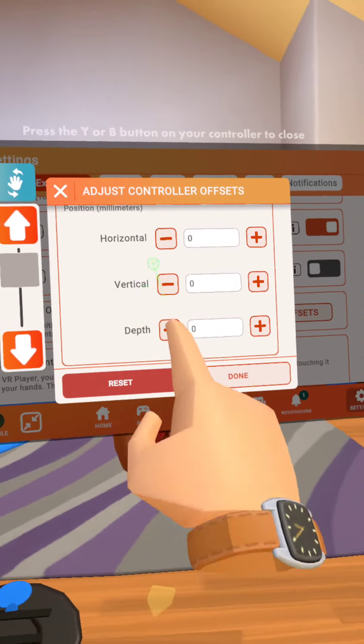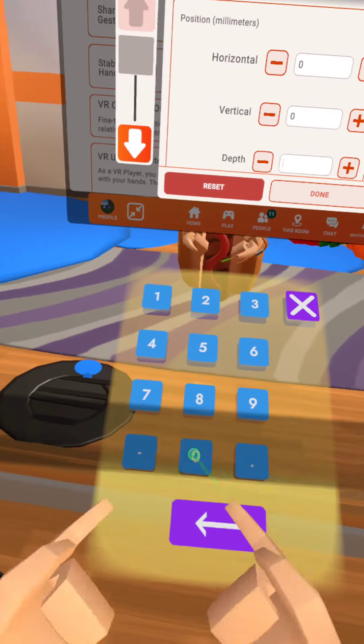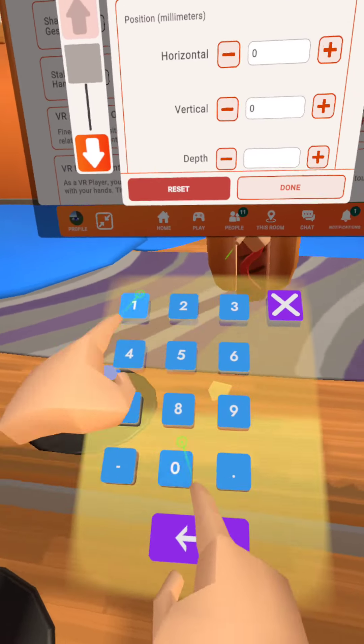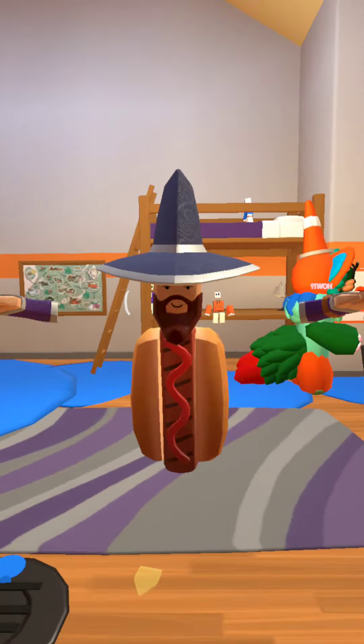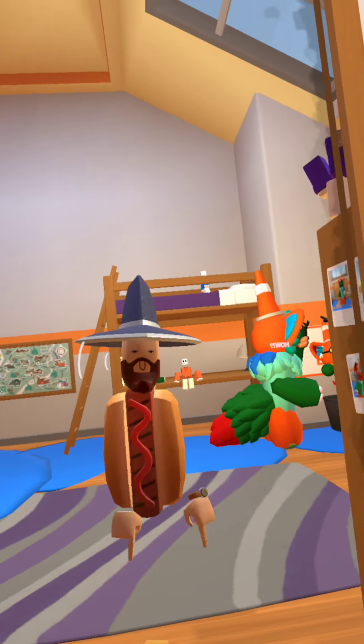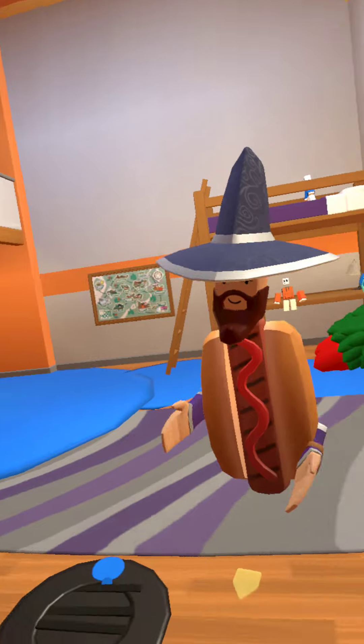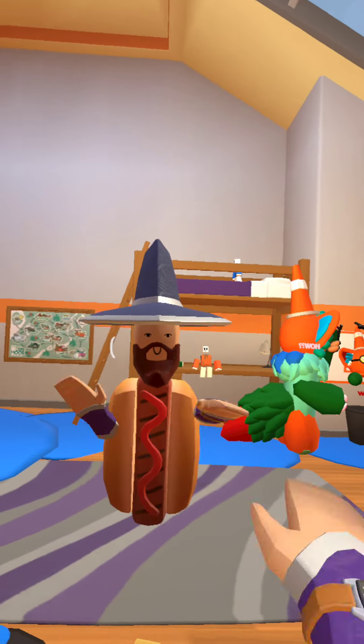You're going to want to click on Controller Offset and click Depth. None of the other settings matter — Depth is all that matters. Then, if you want the longest arm span, go for 100. You can see the difference. That is how you get a longer arm span in five seconds. Peace out.